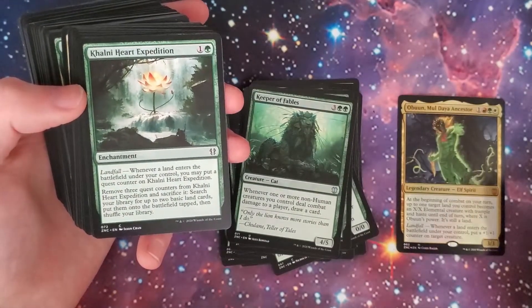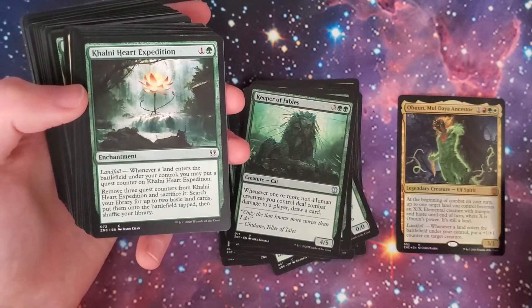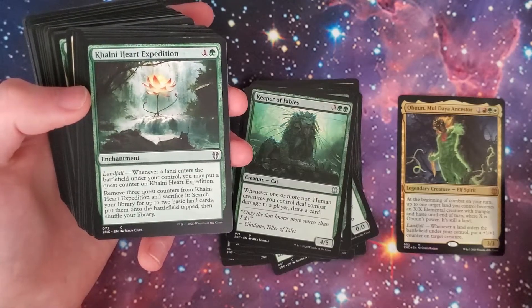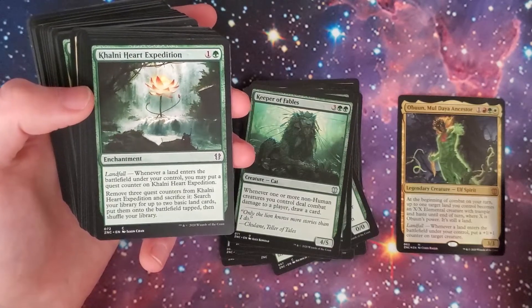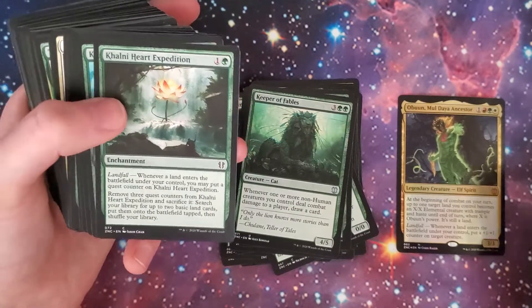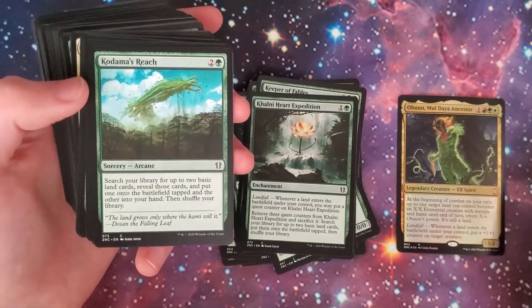Khalni Heart Expedition — green and one, enchantment. Landfall: whenever you landfall, you may put a quest counter on it. Remove three quest counters and sac it — search your library for up to two basic land cards, put them onto the battlefield tapped, then shuffle your library. Perfect for landfall decks, which of course this is, so that makes sense.